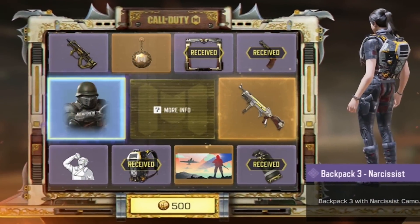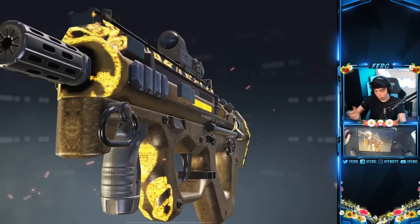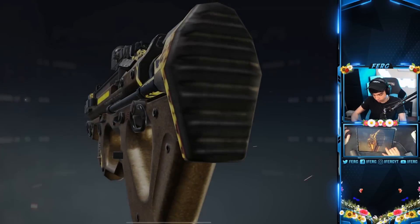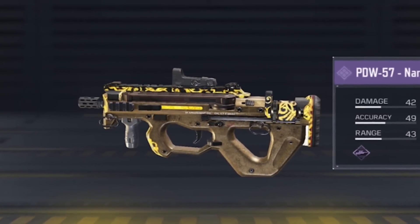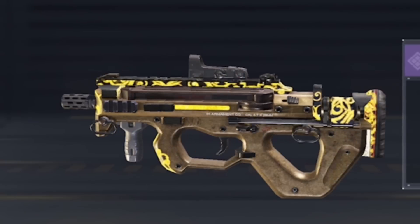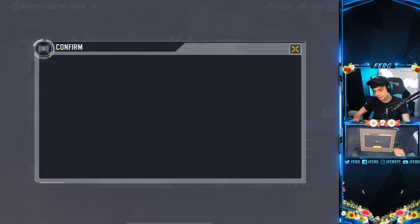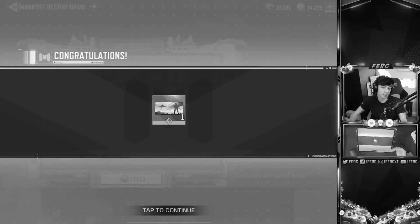500 for a draw. 100 for a draw — let's go, give me something spicy. Nope, that is not spicy. So does anyone have any guesses of what we're gonna get last? I think it might be the HG40. Let's keep going.